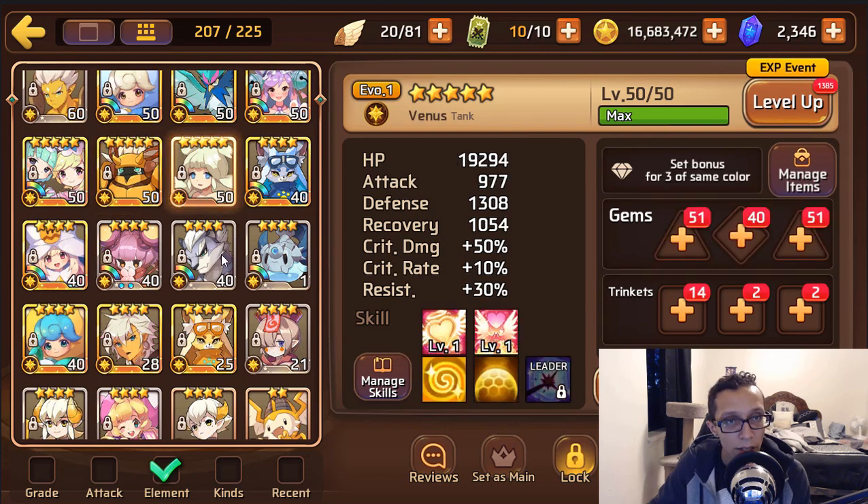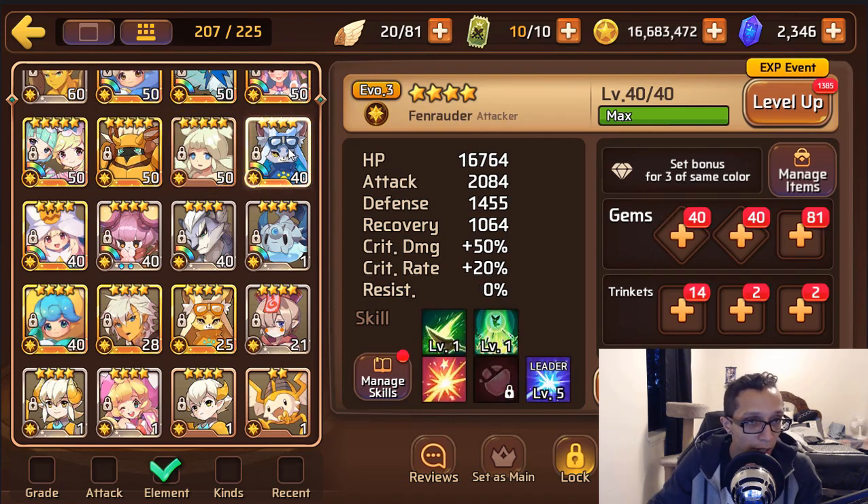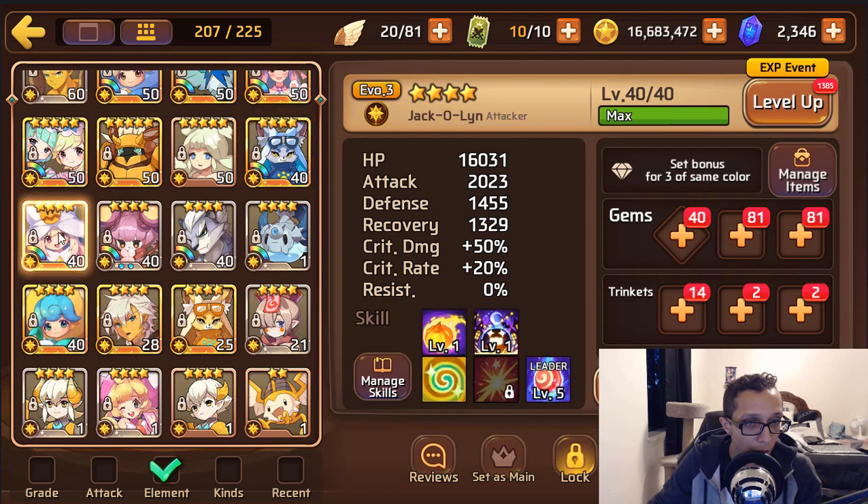Light Venus — she's evo 1, so people will recommend not using gleams on her unless you have another one. But she's a solid healer. You can either wait for her to come back around or substitute her with another mon if you don't want to waste gleams. If you can get her going, give her triple HP with resist subs and recovery subs and let her have at it. You have another light Fennec and another light Jack — you don't really need them.